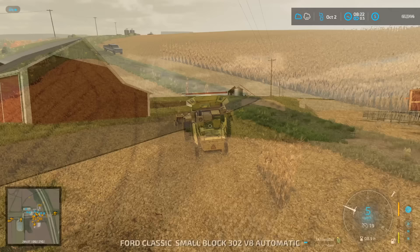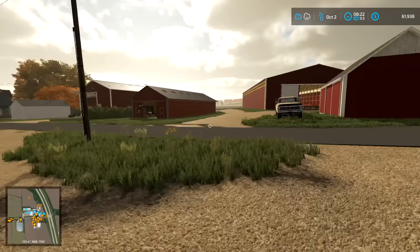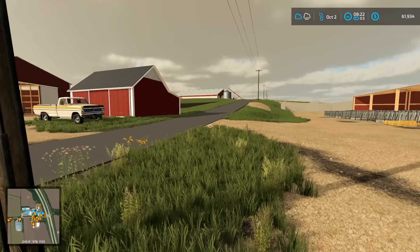Well guys, me and Buck still have probably 40 to 50 acres of corn to finish up, still got anhydrous tillage to get done before the snow comes in, and we need to get some hay finished and made. But we're getting there, we're getting close, and we got a lot done today — we're making improvements. Anyway guys, thanks for watching this episode, and we'll see you guys in the next one.